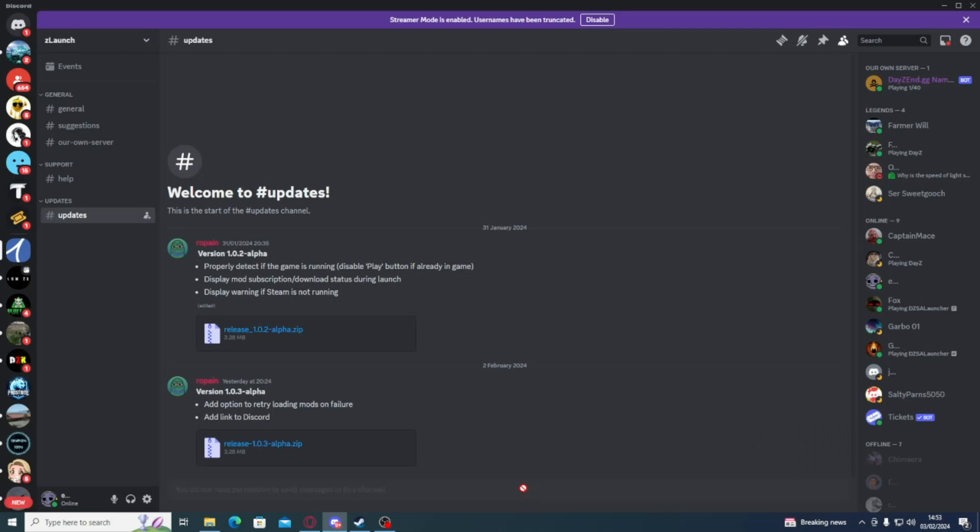So, installation of the launcher. And I bet you're thinking, I bet this is complicated to install — I bet there's a million and one things I have to do to get it to run. Well, you're completely wrong. In fact, what you do is go to the link in the description.